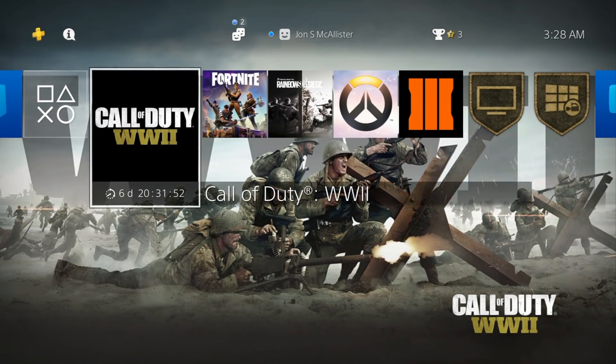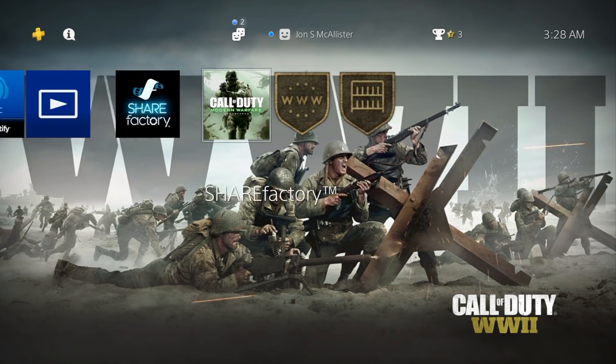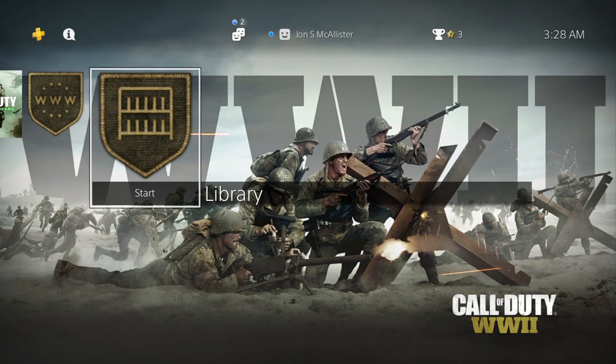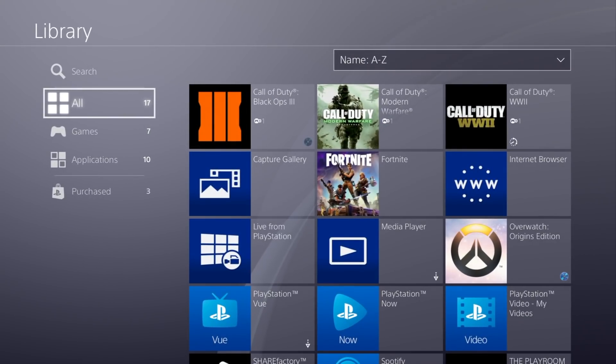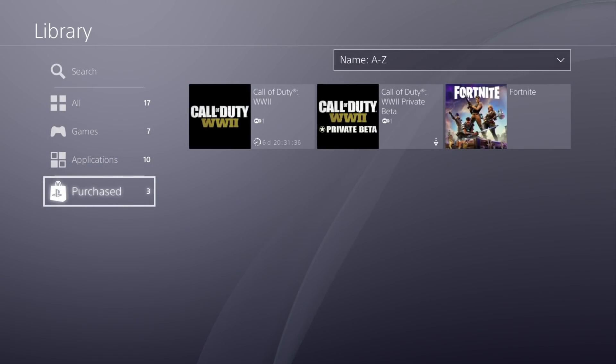A lot of people have questions on how to download it, so this is going to be a quick video to show you guys how to do it. If you're on PS4, come all the way over to your right or somewhere on the screen. Go to your library, click on that. As you can see, you have all your games and applications. Go to purchases and then click on Call of Duty World War 2.